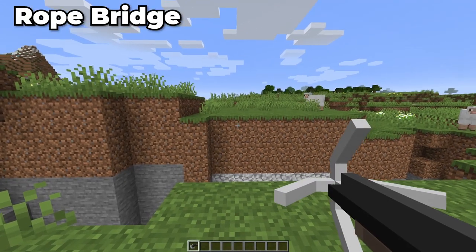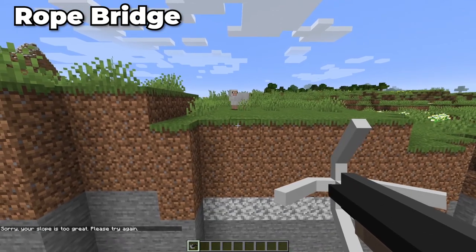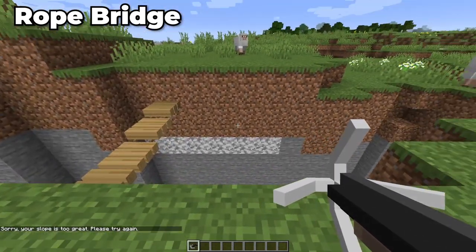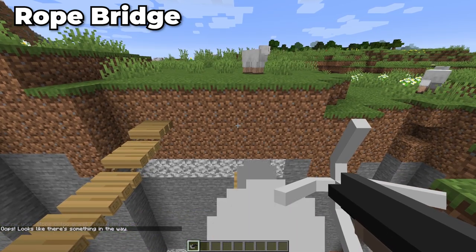Moving on to our next mod, we have the Rope Bridge mod, which is very simple. By using a hook-like tool, you can shoot it across to another side and create a simple rope bridge to travel across massive open pits and chasms with ease.